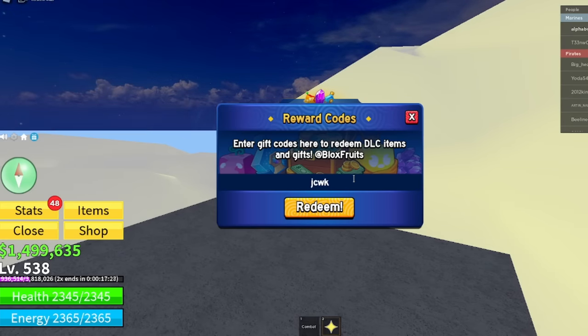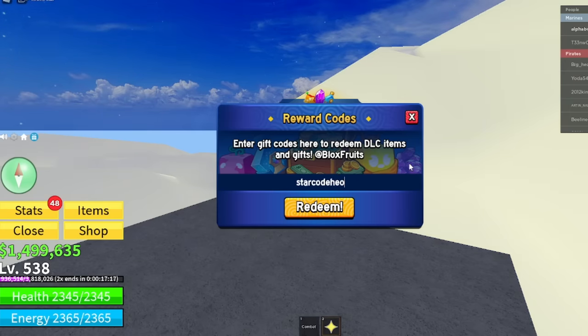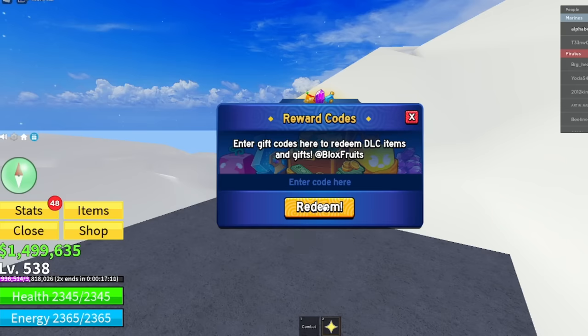We have JCWK — J, C, W, K — another code for 20 minutes of 2x XP. We also have starcodeheo — S, T, A, R, C, O, D, E, H, E, O — that's another working code, it still works. And bluxy — B, L, U, X, X, Y — already redeemed on my end but it still works, so do get bluxy for yourself.